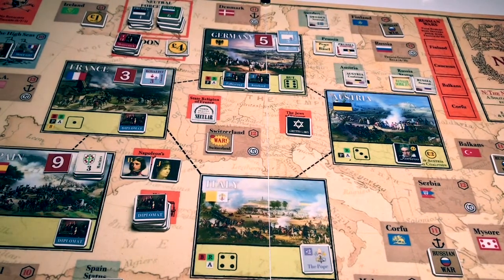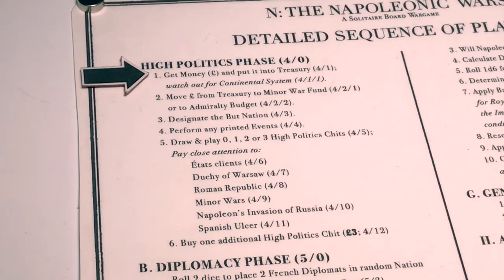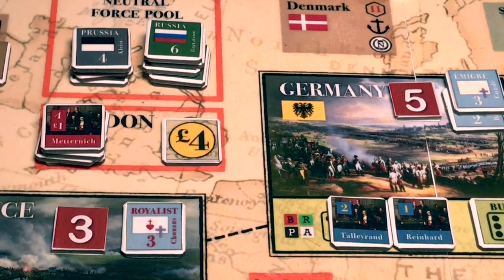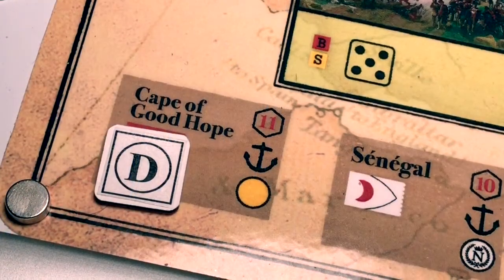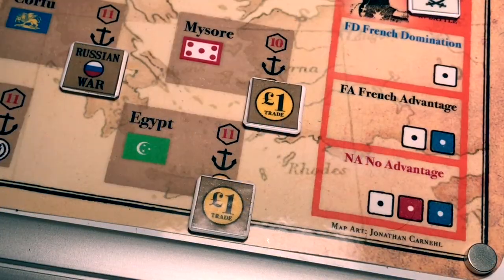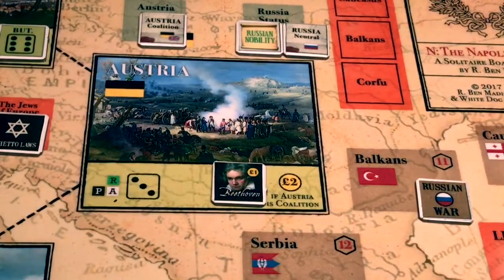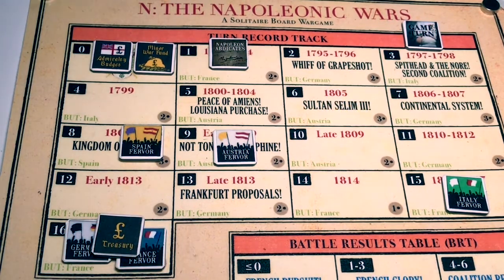Let's proceed to turn three. We go to the high politics phase first. We get money and put it into the treasury. The continental system event is not in play this turn, so we get four pounds for London, one for Ireland, one for Haiti. We lost the pound marker for the Cape of Good Hope permanently. We get one each for Mysore and Egypt, giving us eight pounds, plus two because Austria is in the coalition, for ten. We increase our treasury from six pounds to sixteen pounds, which is the maximum.